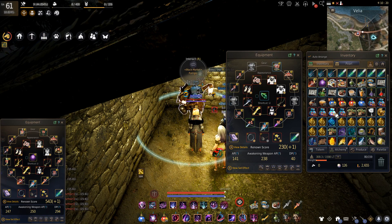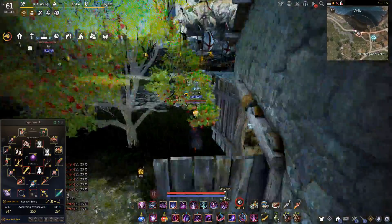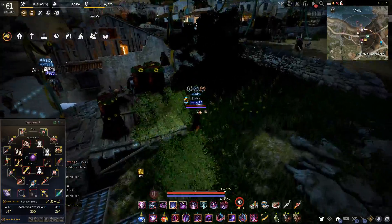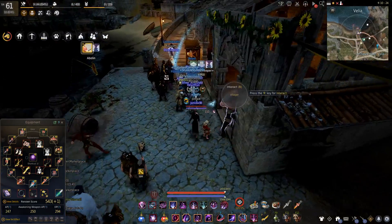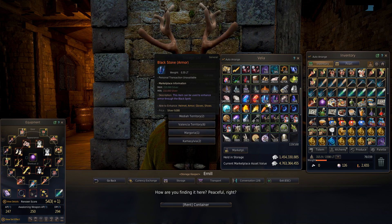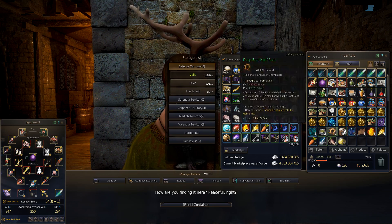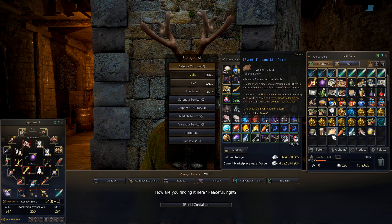Before we dump everything into storage, I'm going to tally everything up because you guys apparently like seeing that — I got some requests in the previous episodes to show the totals. Unfortunately I can't just take out all my stuff, so we're at 904 black stones right now, with 131 sharps, 385 hards, and 600 weapon stones. We'll see what the total is at the end; what really matters is the black stones because that's the fun one to track.